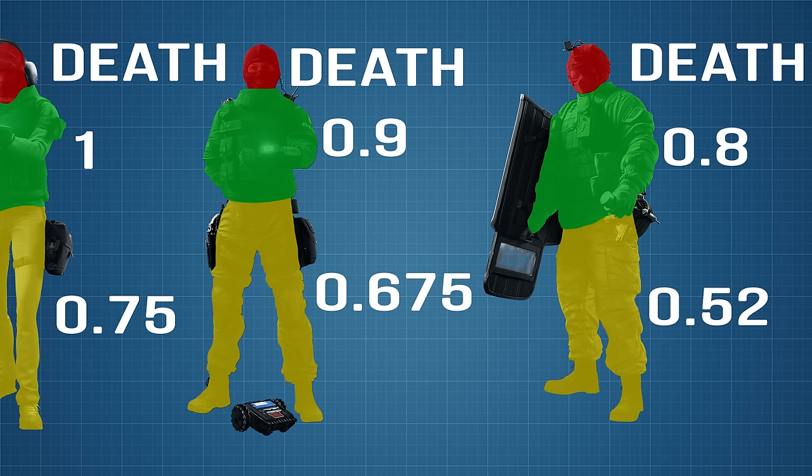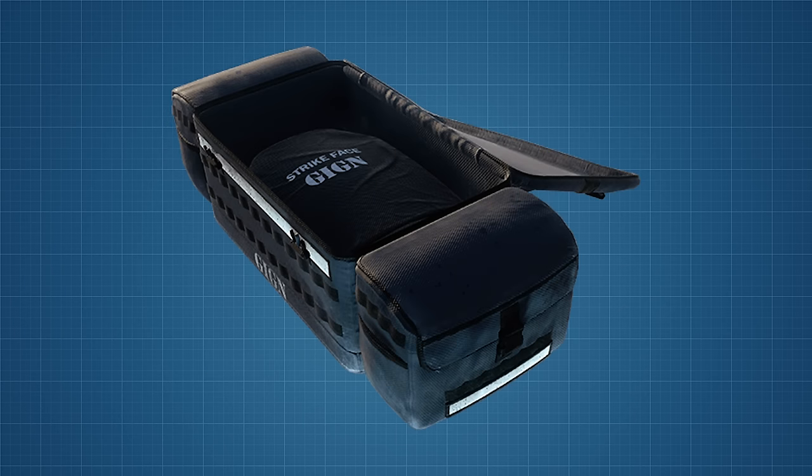For heavy armour, the body shot multiplier is 0.8, and the leg multiplier is 0.65 rounded down. Once you stack that with the body multiplier, it ends up being 0.52. So if you hit a heavily armoured opponent in the legs at point blank range, you're already doing only about half the damage your gun is supposed to. But now what happens when you attach Rook armour to any of the three operator types?